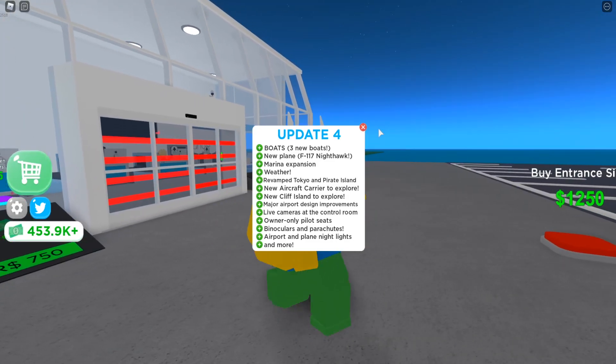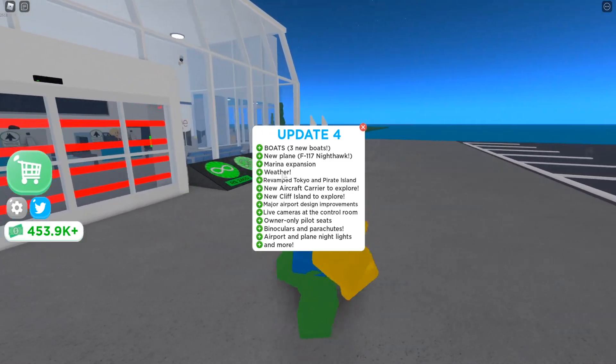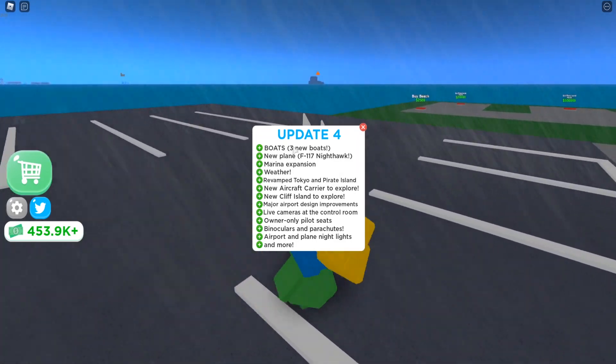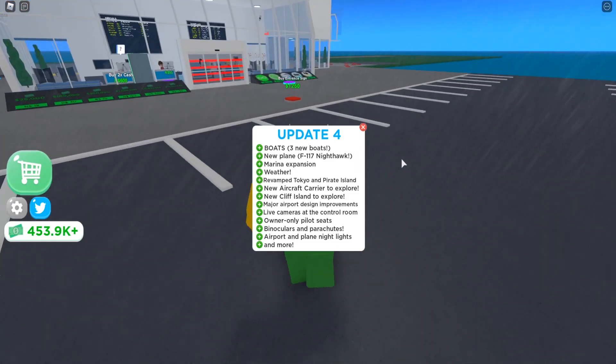The brand new Update 4 just dropped on Airport Tycoon. It's literally raining in-game — weather has been added. We also get three new boats, so boats are added and you can get a boat right now, though I'm not sure exactly where yet.